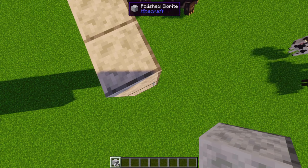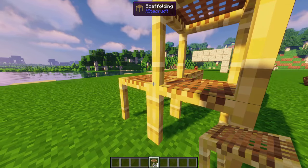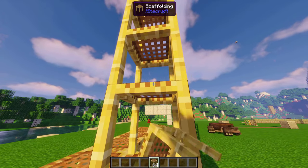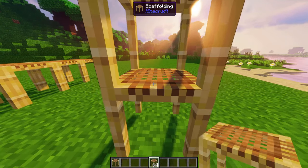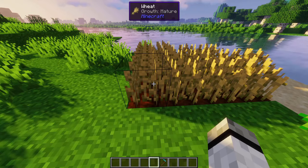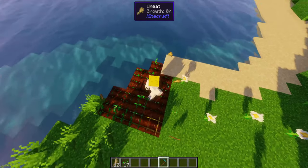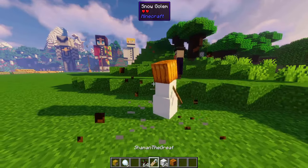Reach-around placing: can be done horizontally and vertically. Scaffolding substitution: right-click and it will try to make a chain the way you are looking; shift-click to place normally. Sign editing: right-click to edit your sign. Simple harvest: right-click to replant, and it works also with hoe harvesting.